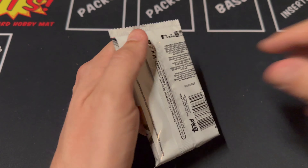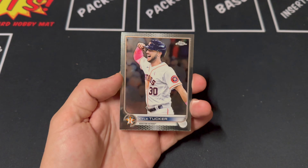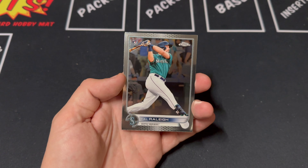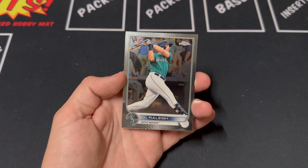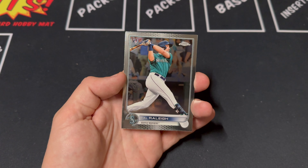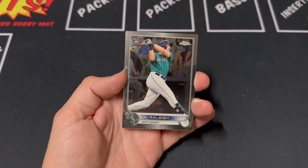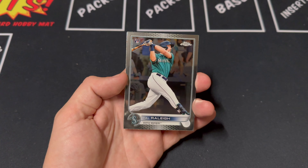Pack number two. McCutcheon leading things off, then Tucker, Raleigh — a rookie. I think basically this is just all base cards. I haven't pulled any parallels out of these basic packs yet, so I'm thinking all the parallels you're going to see are going to be just in the Logo Fractor packs. Maybe Topps will prove me wrong with the next pack — we'll see.